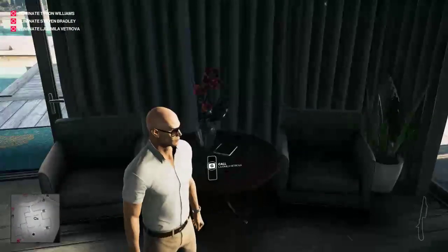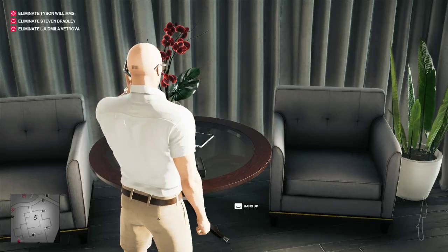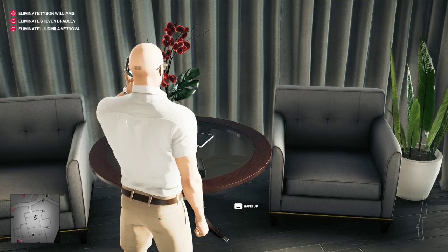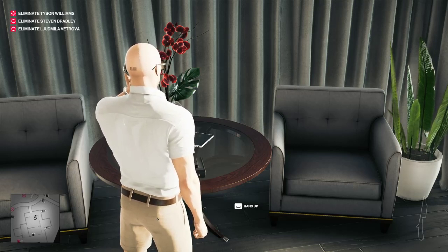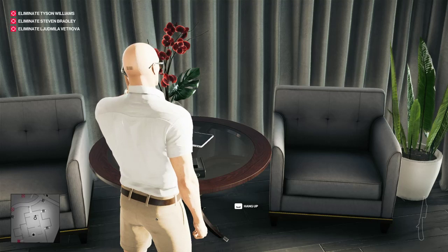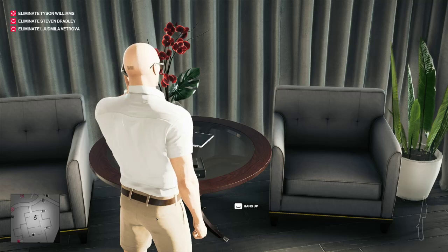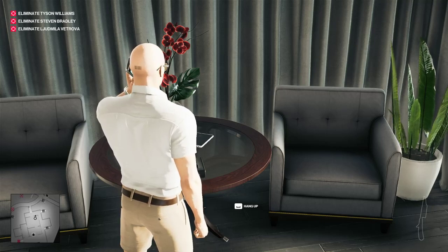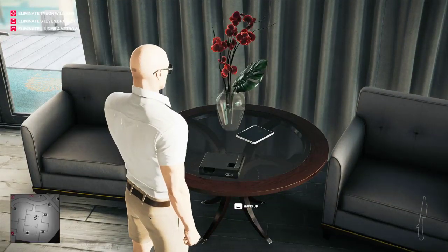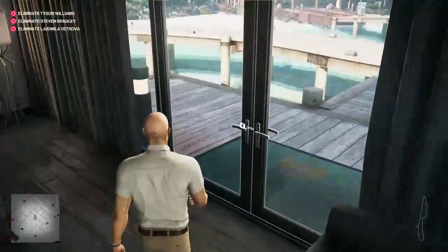If you want to continue the storyline, make the phone call from here — there are other locations you can use a phone too, but may as well do it while you're in the hut. You sit and wait for her to pick up. She says she reviewed your file and has an offer. So now we have to go meet up with her and get the mission, then we'll come back and do it a slightly different way.